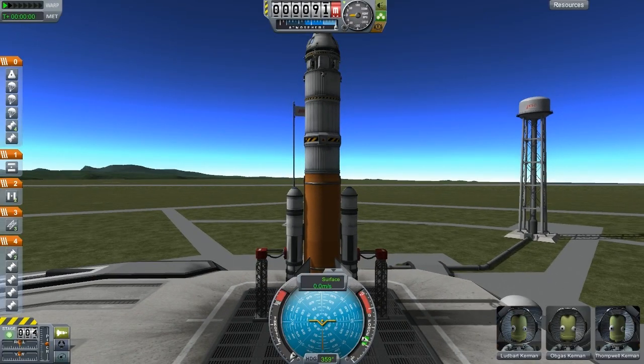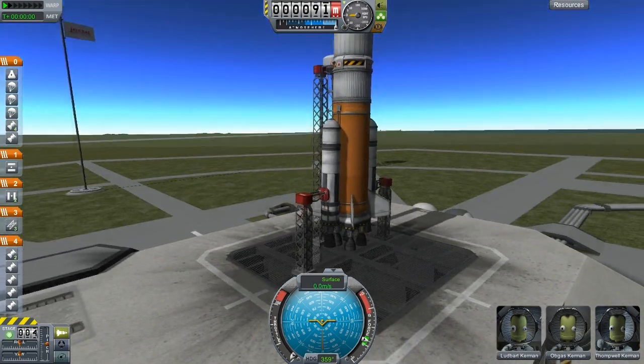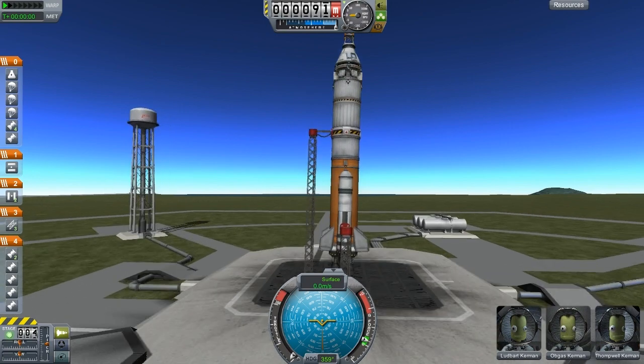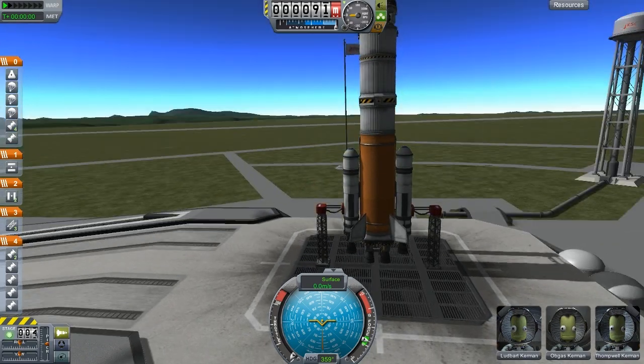Here we have the Delta Star 1 on the launch pad, and she needs to be filled with fuel. So we need to bring some fuel to the pad, and that thing is actually leaning. I'd be worried about that if I was a scientist. Anyway, let's hop over to the fueler truck.